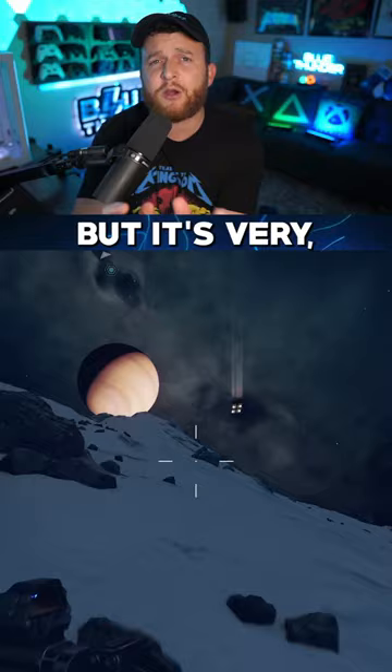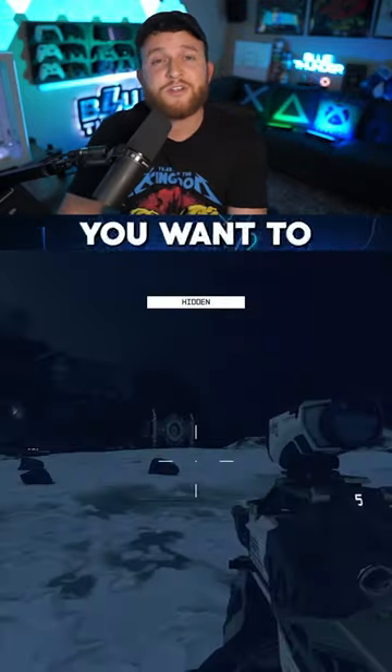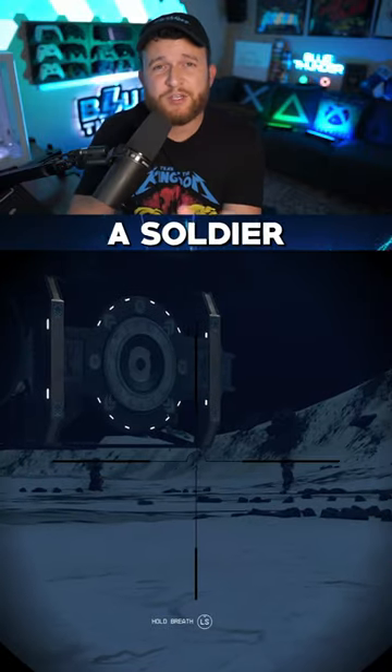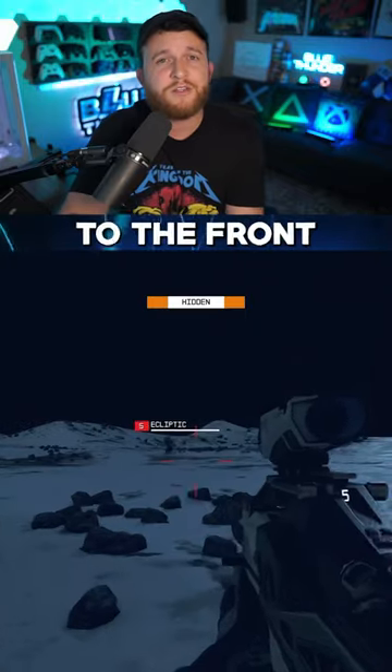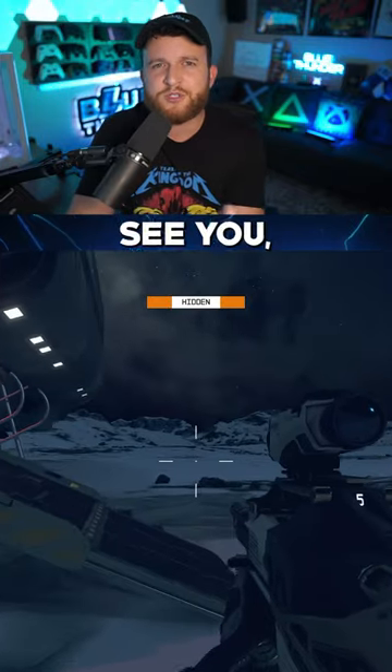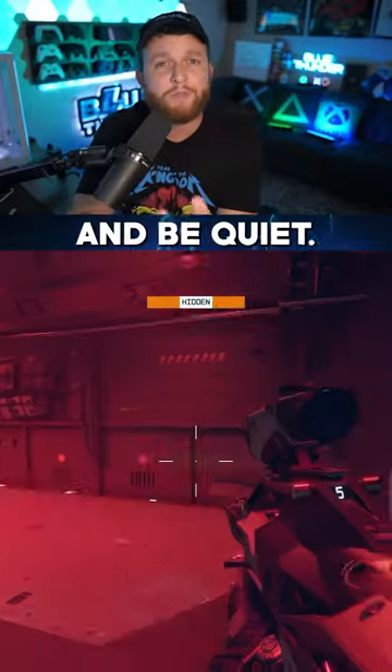You're going to be taking this ship, but it's very, very tricky to take successfully, so listen closely. As you get closer, crouch and approach from behind. There will be a soldier walking off into the distance — wait till he's facing away from you, then slowly crouch walk to the front of the ship. If any of these soldiers see you, the ship will instantly take off and you'll lose your chance, so be careful and be quiet.